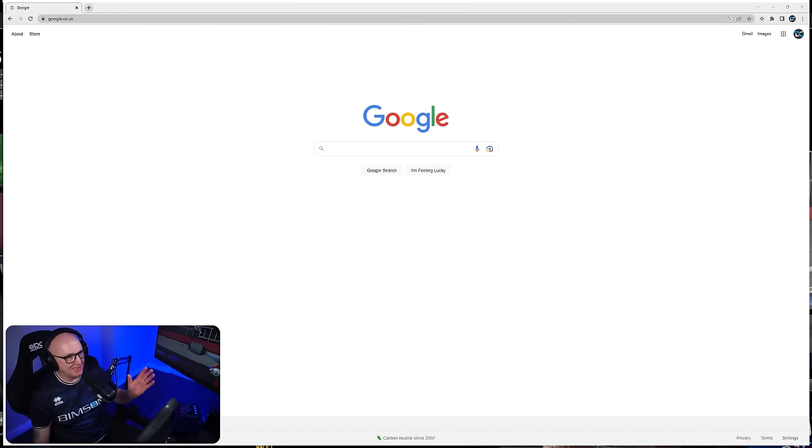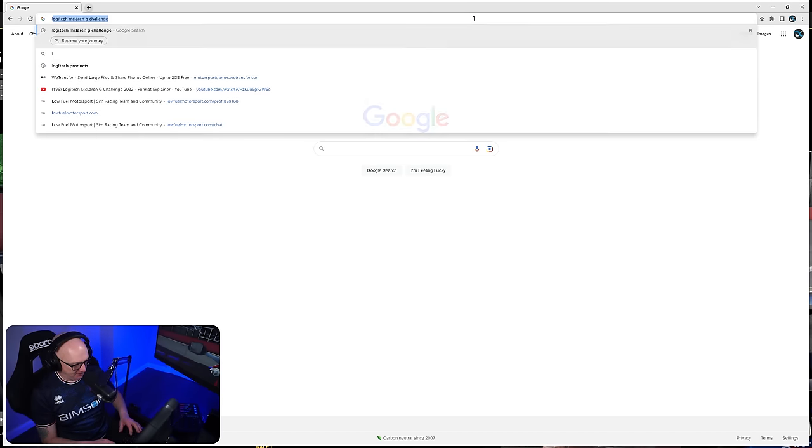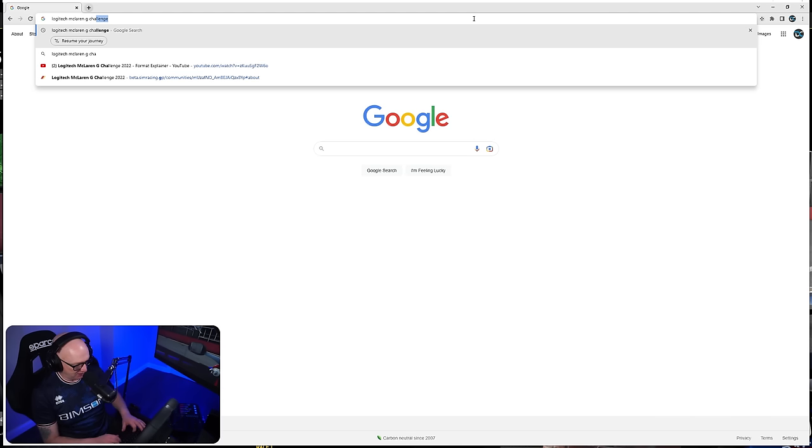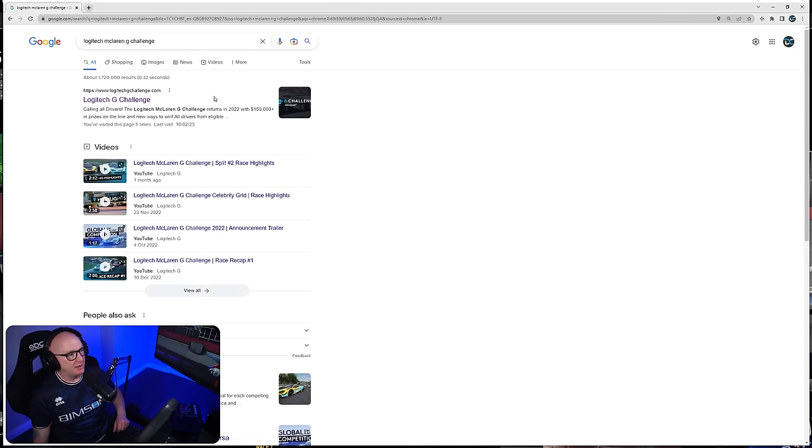And if you do that, you're automatically entered into the draw to win that prize. I want to win that prize. So without further ado, let's sign up and let's qualify. We'll open your browser of choice and type in Logitech McLaren G Challenge. It will come up towards the top — we click that one. It's logitechgchallenge.com. I will leave links down below in the description.